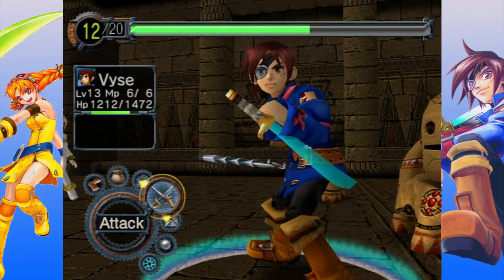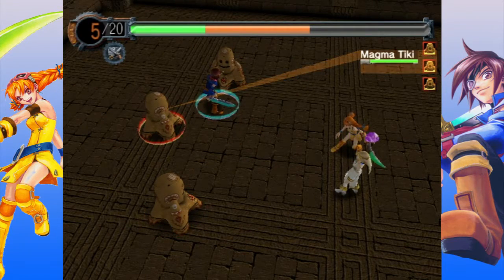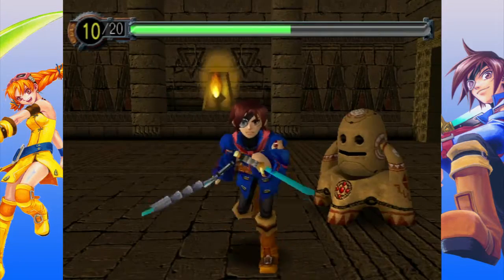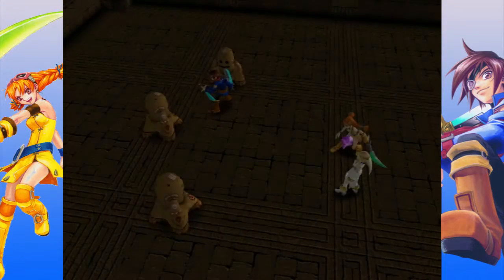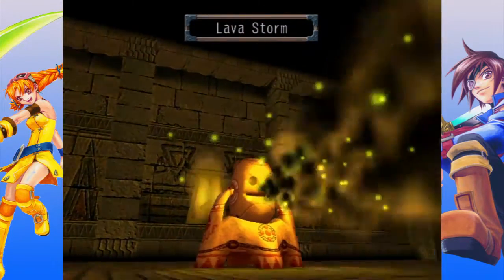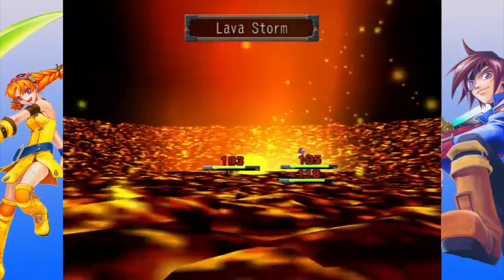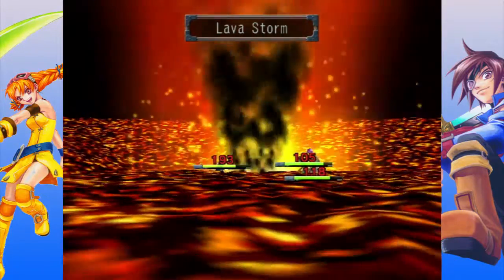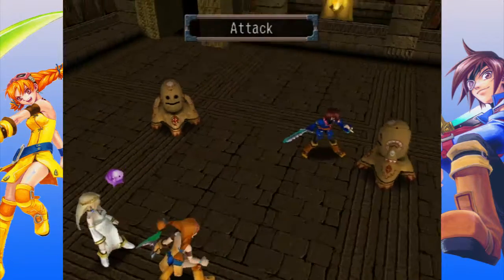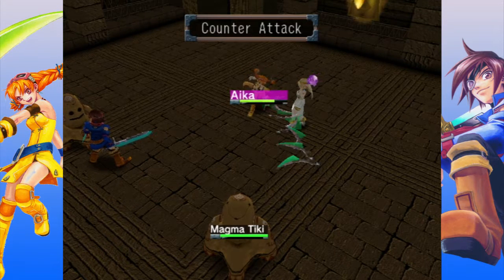Can't use Reign of Swords yet. Go for a guaranteed kill and everyone guards. Yeah, Vyse took a hit on that one — 193. Hopefully the other guy doesn't use Tremble. 203. Yowch.